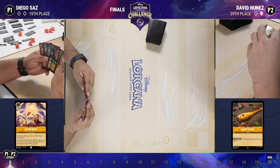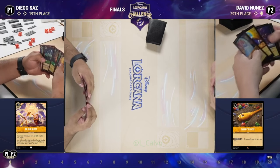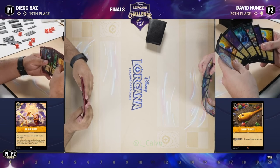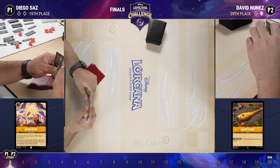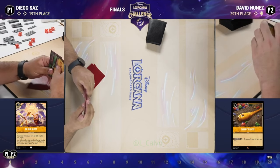Looking at Diego's hand, he's got some of the cards you want in the early game. We have the Ursula, which we could play on turn two to pick an early song. We have the shift Diablo — though I don't think we see the one-drop Diablo. It looks like he's keeping it just in case he does find one.